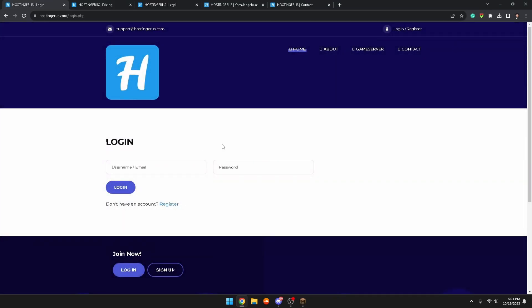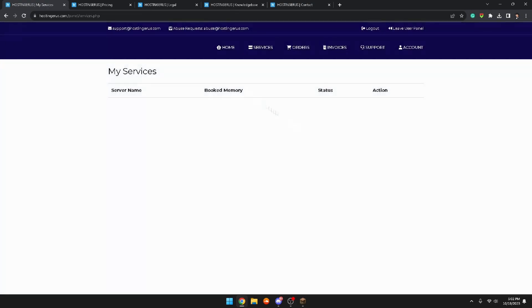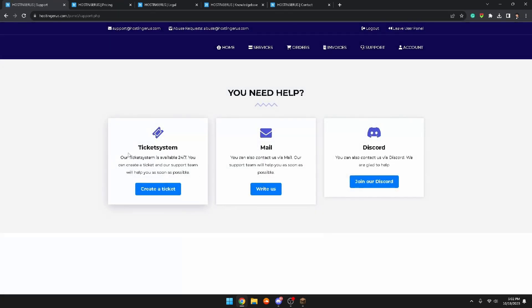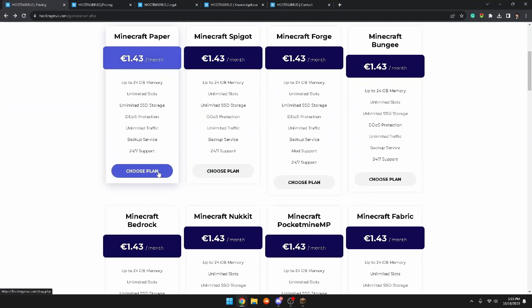We're going to quickly make an account and check the different plans. I just made an account and as you can see some things are still currently in development with the website, such as the user panel — that will be fixed in the near future. The user panel currently shows your orders, any services you have, invoices, and a support section. It's still in development but they'll announce updates on their Discord.